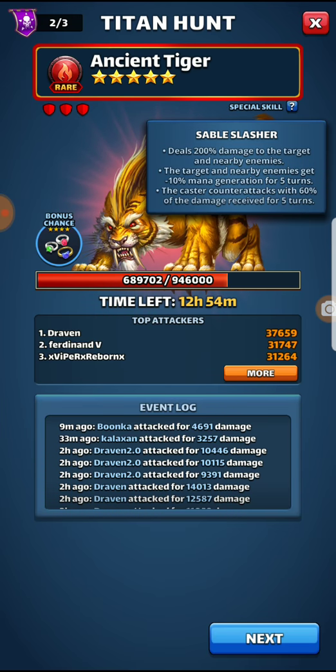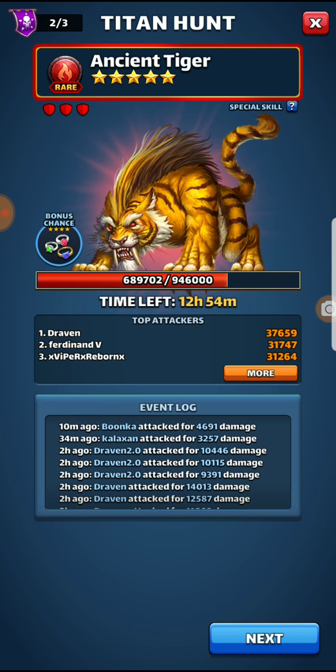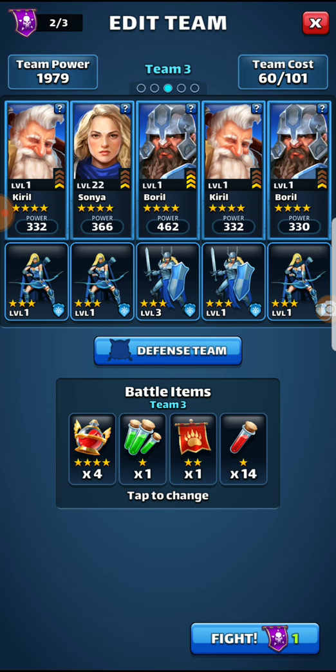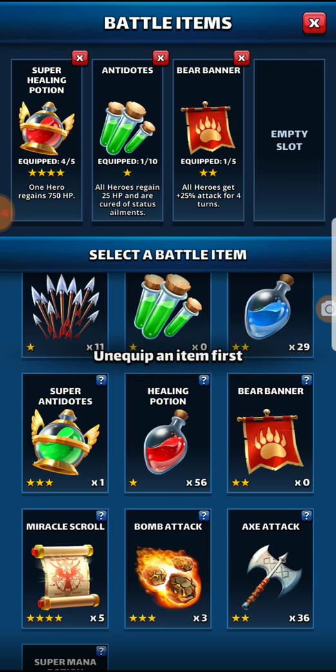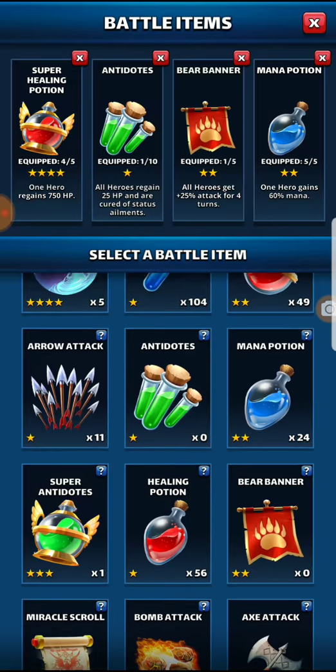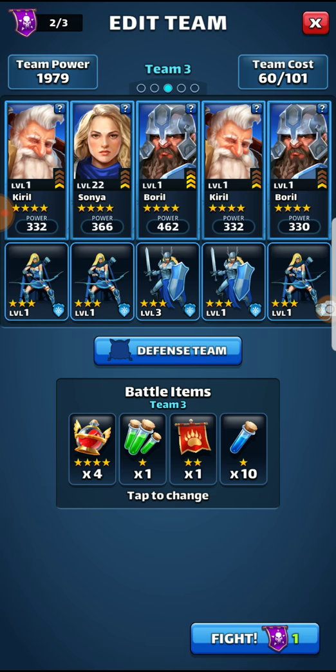The caster counter-attacks with 60% riposte for five turns. All right, so what do we need? We need antidotes — I have one bear banner, that'll work, and I need some mana pots.